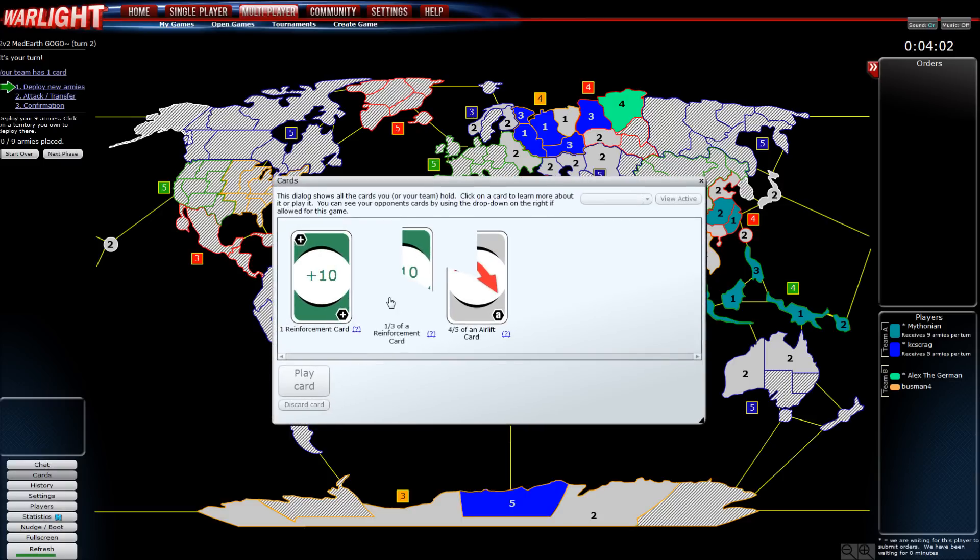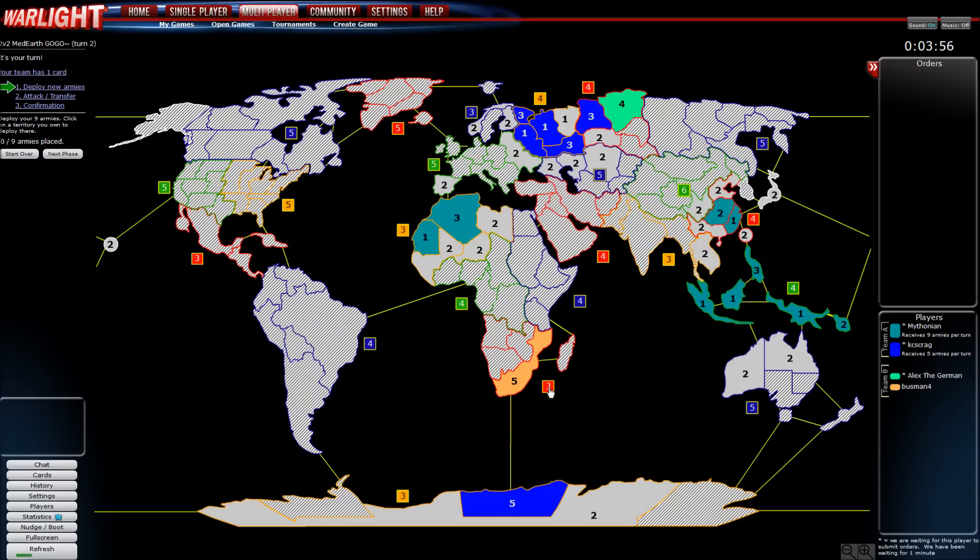We'll also have another reinforcements card next turn since we get two pieces of it. Casey's Craig could focus on trying to take the opponent out of South Africa and let the Siberia guy go to Dubinka, then next turn use the reinforcements up there while I airlift him some troops to the other territory.